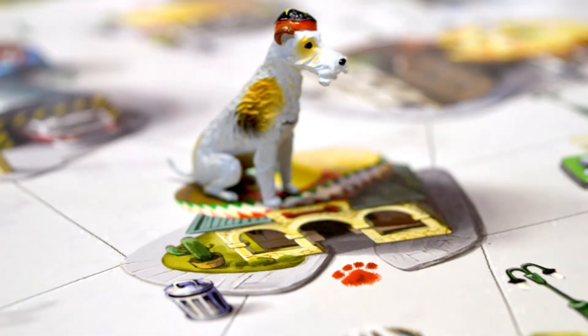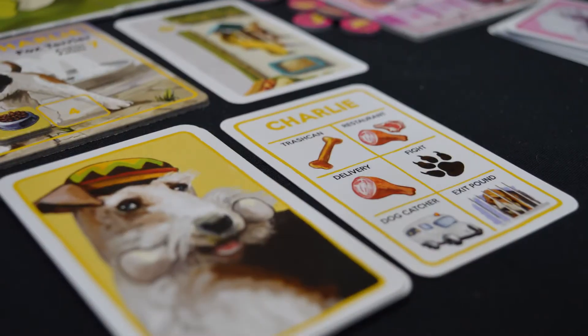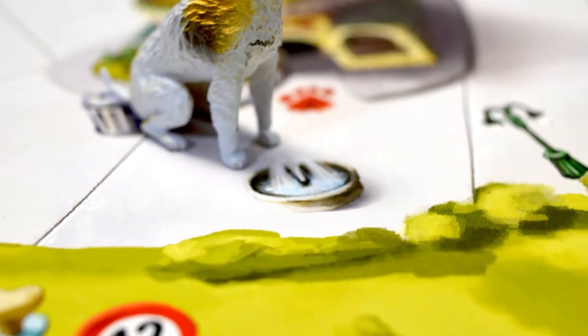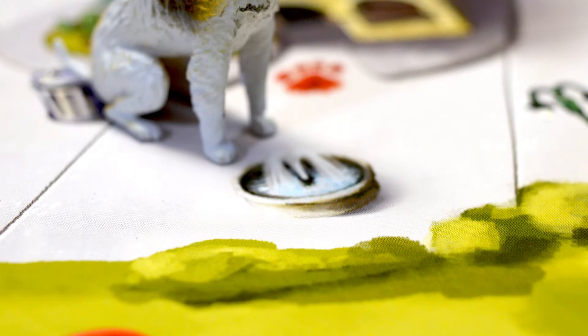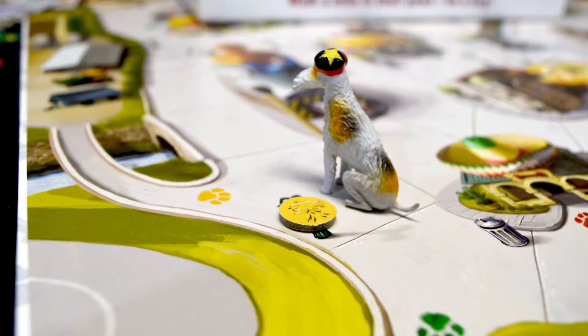Dogs can also enter restaurants and beg for food. When doing certain types of actions, the player needs to reveal the top card of their deck and see the result. Every dog is different and some are better skilled in areas where other dogs aren't. Dogs can take a drink from the fountain to fill up their bladder and piddle on lampposts, which blocks and ends other dogs' movement.